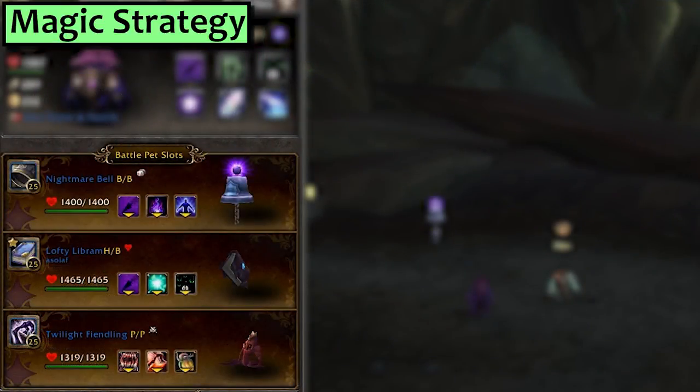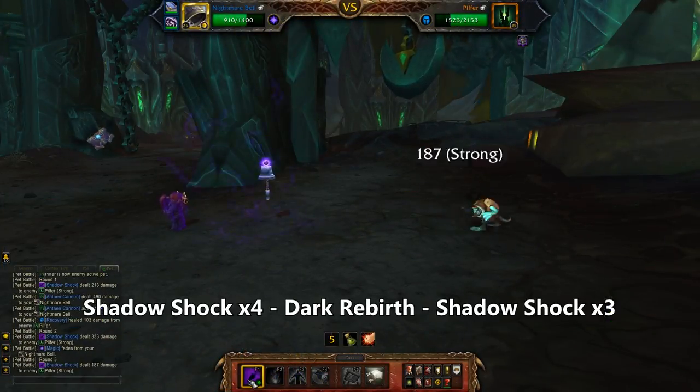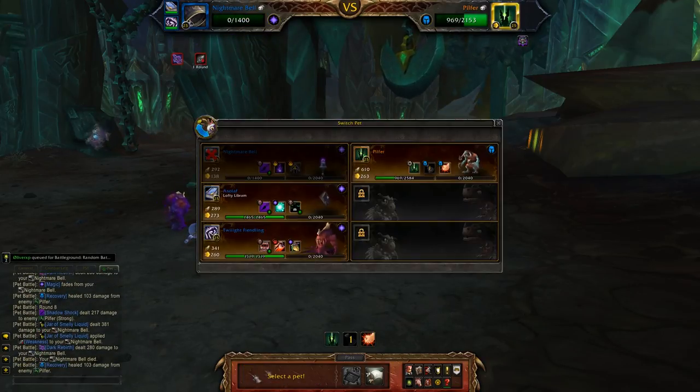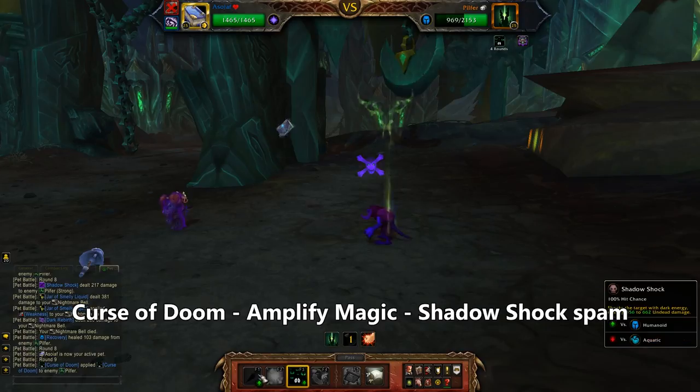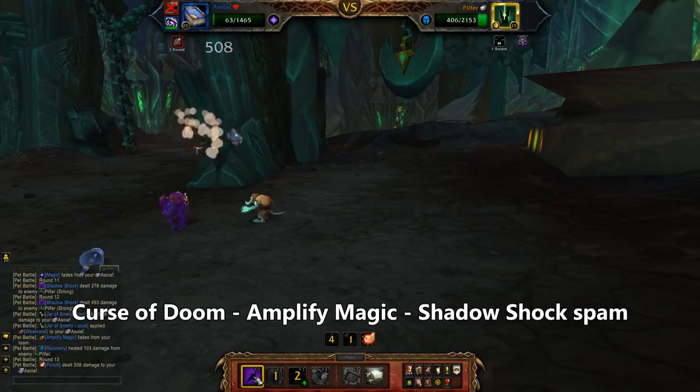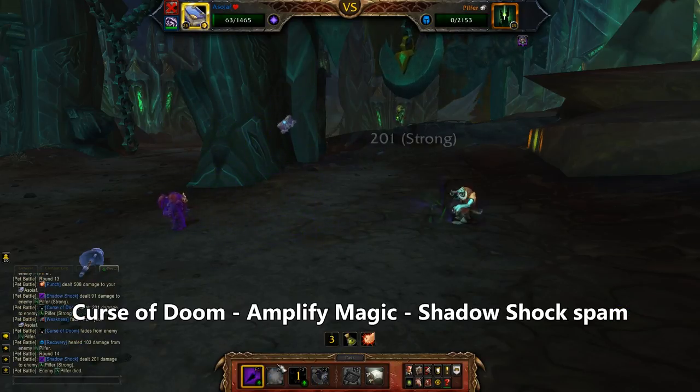Next up is Magic. I'm dusting off my Nightmare Bell and setting it up with Shadow Shock and Dark Rebirth. Second is the Lofty Libram or another book pet, more than 263 speed, and take Shadow Shock, Amp Magic and Curse of Doom. Any third pet will do — I slung along my Twilight Fiendling but your favourite Surge of Power pet is also a safe just-in-case pet. Starting with the Bell, use Shadow Shock four times and then Dark Rebirth. Shadow Shock another three times before you lose your Bell. On the book use Curse of Doom and then Amp Magic and then start mashing the Shadow Shocks. The magic ratio is almost always underwhelming but versus these cannon pets it feels like cheating.